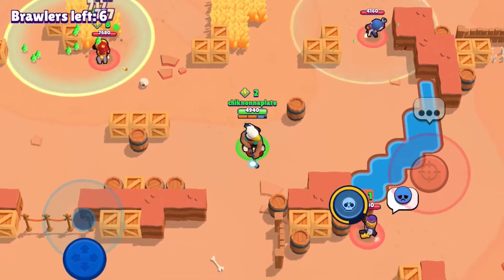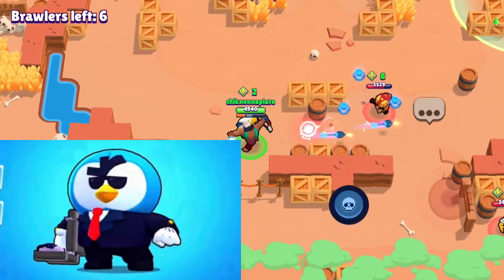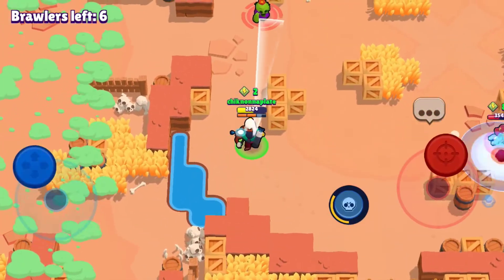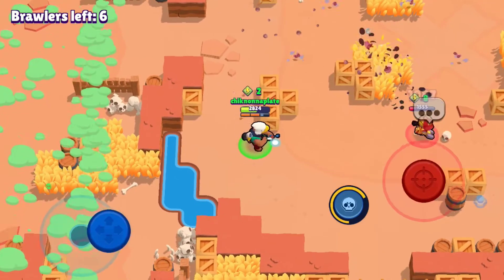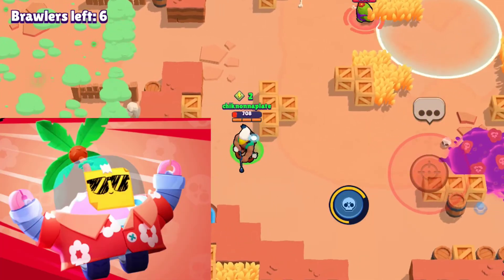Next up we got Mr. P. His best skin is going to be Agent P — it's his only skin, though. Next up we got Sprout, probably one of the most annoying brawlers in the game. She only has one skin and it is Tropical Sprout — no custom effects, but it's got a cool jacket and he's got the swag mode.